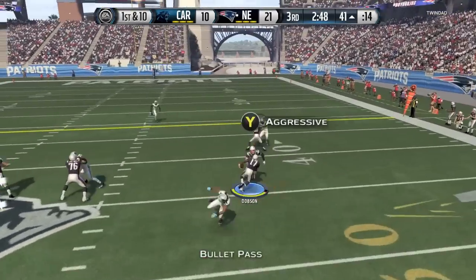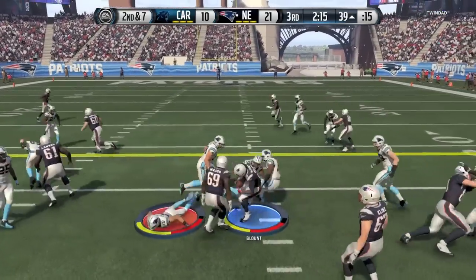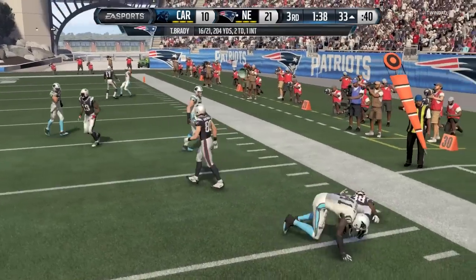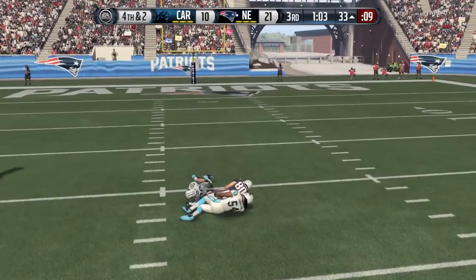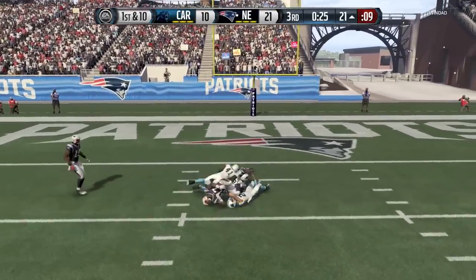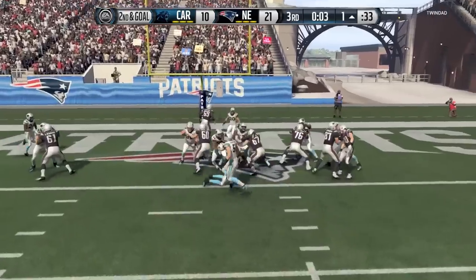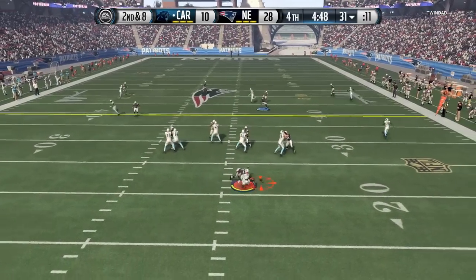I'm up 21-10 with the ball — my offense is really moving. My running back is just fighting for yards to get that first down. I do a little play action, wide receiver screen pass — got a nice few yards there, could have gone for more, and almost got intercepted. Once that guy missed the interception I thought I'd get a big gain, but he held me to minimal yards. Fourth and two — I hate this area. He blitzed the crib right there. I don't like really running the ball on fourth and two. He did an all-out blitz which really helped me out and I dive into the end zone to go up 28 to 10.